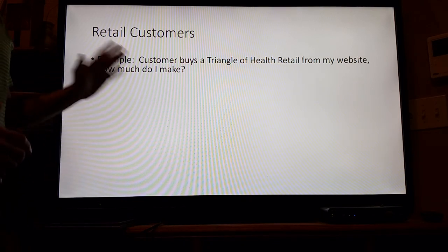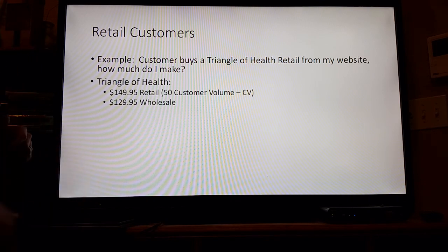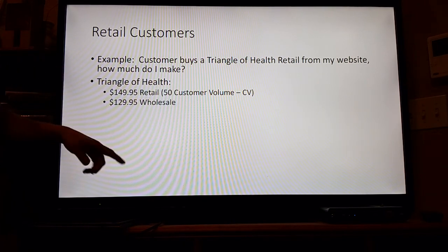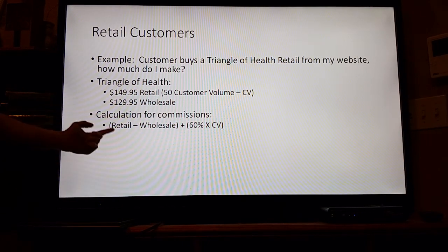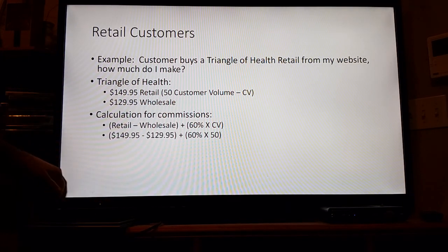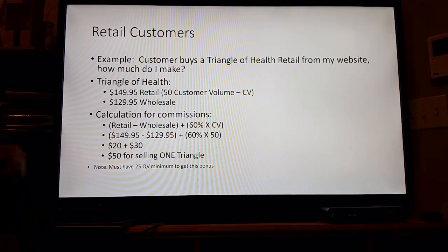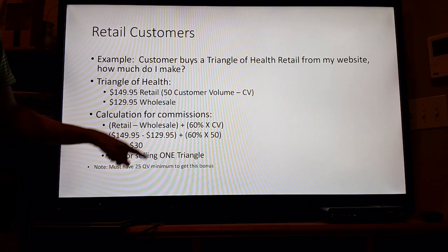Retail customers — here's an example. They buy a Triangle of Health retail from my website. The Triangle of Health is $149.95 retail, equal to 50 customer volume (CV). Wholesale it's $129.95. To calculate that, you do the retail price minus the wholesale price plus 60% of the customer volume. So $149 minus $129 plus 60% times 50 — 20 plus 30 — you make $50 for selling one Triangle. Note you must have 25 qualifying volume points to get this bonus.